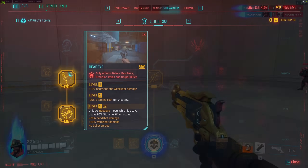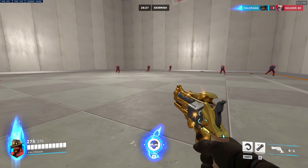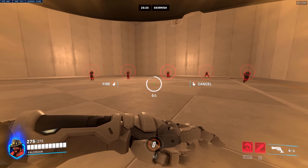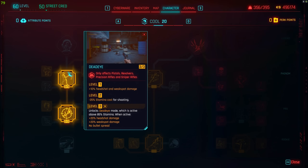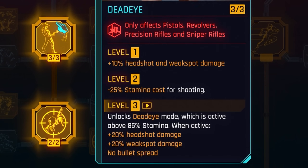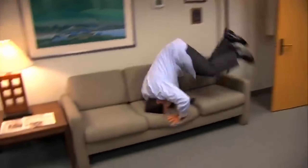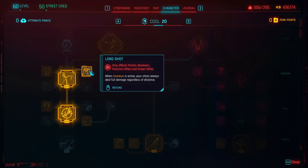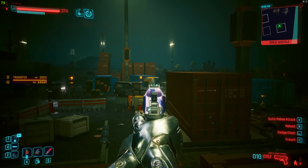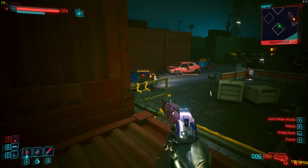Deadeye makes your hip fire shots pinpoint accurate if you're above 85% stamina. It may be kind of difficult to maintain if you keep crowd sprinting or dashing all over the place, but it gets much easier with the last perk of this attribute tree called Run and Gun, which basically negates the stamina drain for hip fire shots. Also, the Long Shot perk makes hip fire shots not lose damage from distance. So if you got the aim, you got the game.